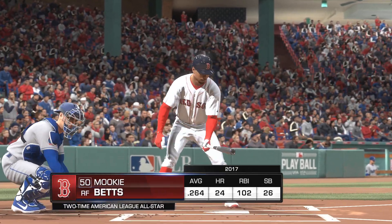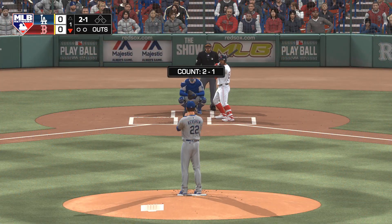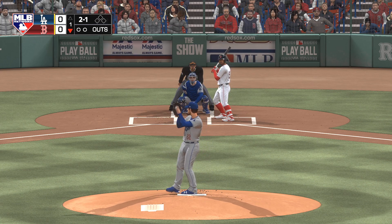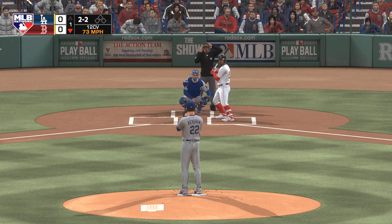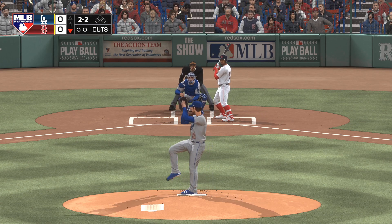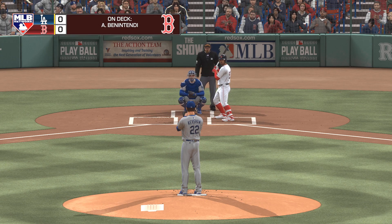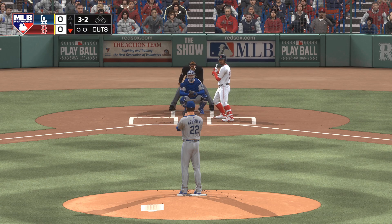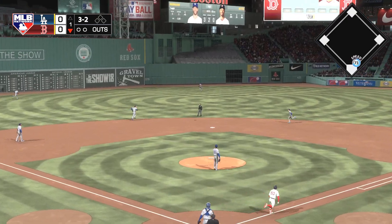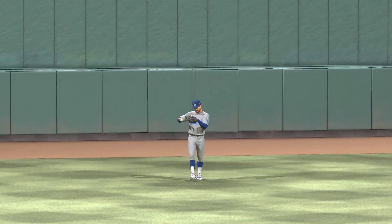Here's Mookie Betts, he'll lead things off here in the bottom half of the first. Kershaw can't find the target there as he's run it as far as it can go now, it's 3-2. Andrew Benintendi is on deck — lifted into the air out towards center field. Taylor is there, and he hauls it in for the first out of the inning.